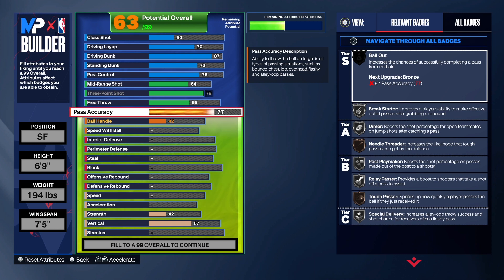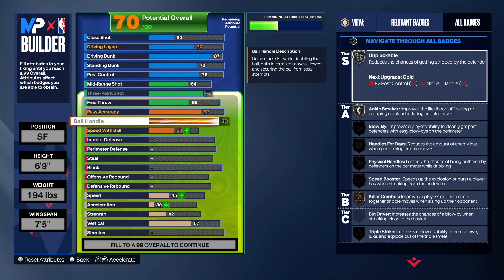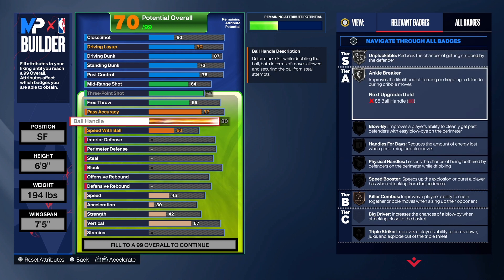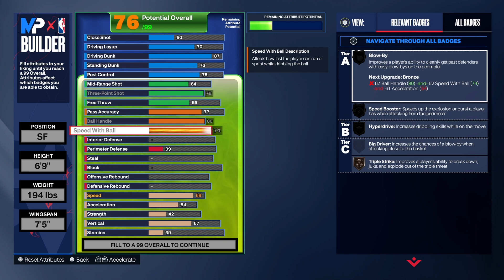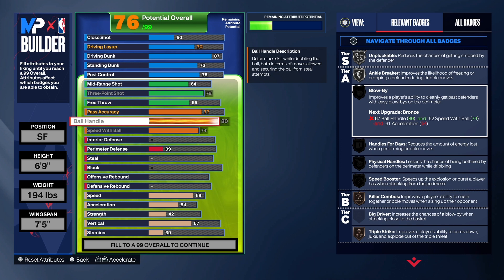Passing costs a lot this year so we took it to 77 and left it there. We get Break Starter, Dimer, and Needle Threader. Bailout requires an 87 passing on Bronze — that's crazy. Ball Handle we're taking up to 80 to get good dribble animations and dribble move animations. Ball Handle is king — we get Unpluckable and Anchor Breaker. Speed with Ball goes up to 74 and those badges start coming up.